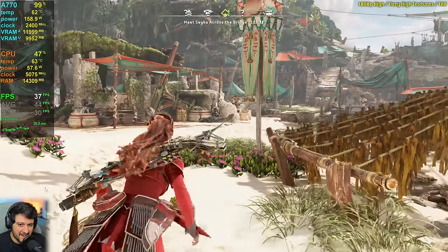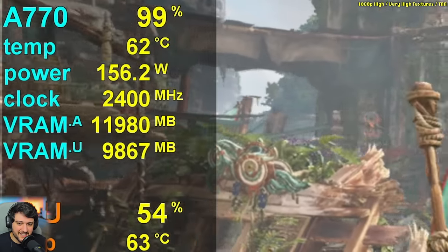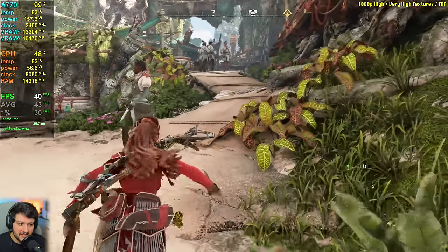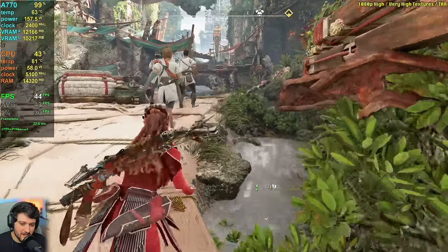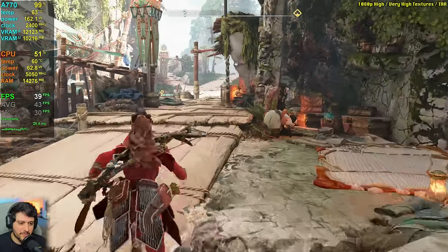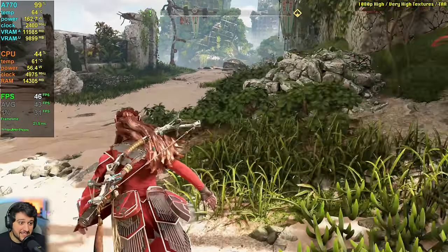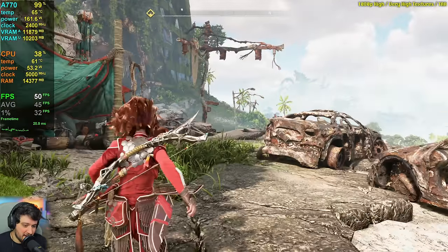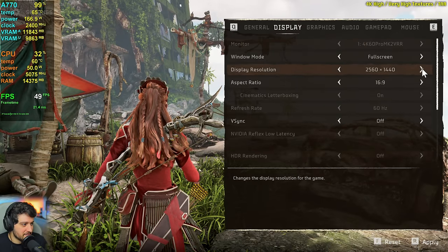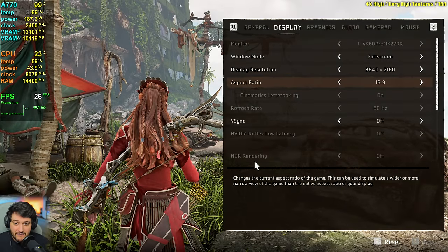It drops into the 30s right here. Also, why is it only consuming around 150 to 160 watts? This GPU is rated much higher than that. At 4K resolution it might eat a little more power — I've seen that with other GPUs. At 1080p it doesn't usually max out the power utilization of cards, but it's kind of weird to see it so much lower. I'm going to try it at 4K just briefly to see if power utilization increases, because it just seems way too low.